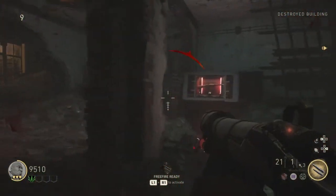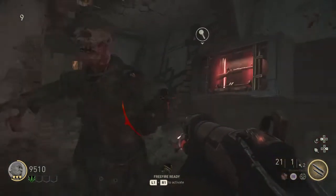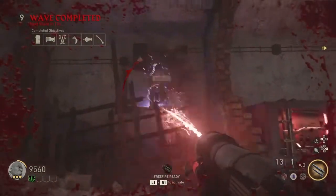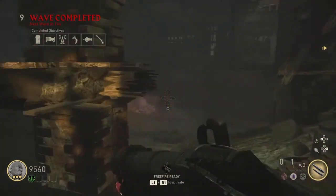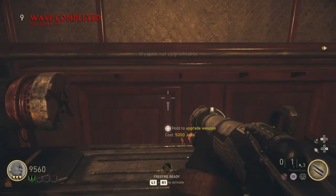So there's one more little fuse box we have to explode — it's right here. Do the same thing: charge it up so you hear a noise. Boom, unlock the pack a punch, baby. Super simple. One of the easiest ones that I've ever experienced.